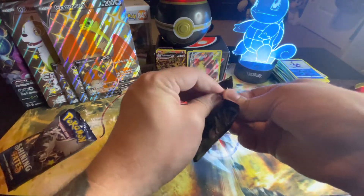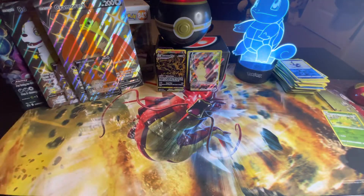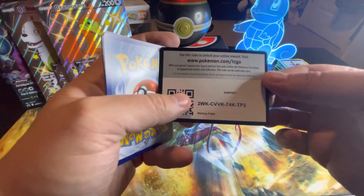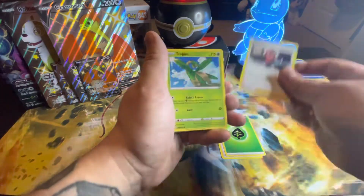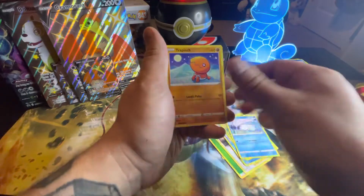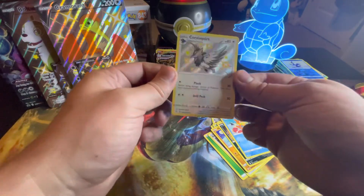Let's get to this last pack - hopefully we can get that Charizard, or a Baby Shiny I don't have. There's the code card - two, three, four, five. Got Ball Guy, Trophius, Cramorant, Gossifer, Snom, Trap Pinch, Nickit, Buizel, and a Shiny Corsola! Sweet.